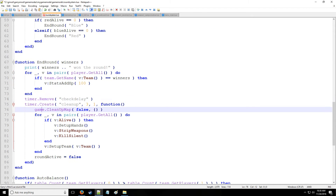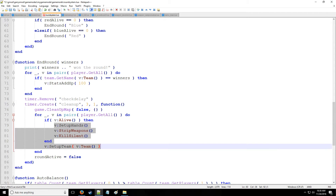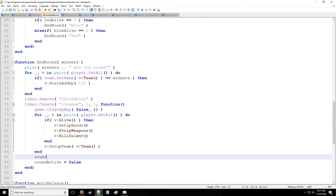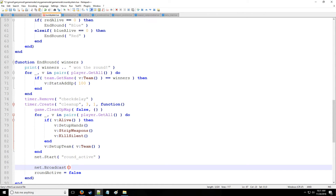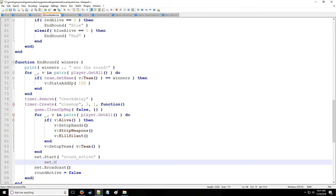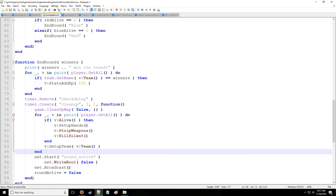The last thing we want to do is broadcast the round active status to the client. So we do round active — again, just a net message broadcasting to everybody. We're going to write a Boolean and we're going to write false to correspond with the server-side false set right here. Okay, so that's going to be everything for the server side.